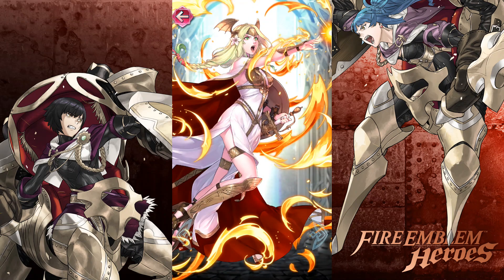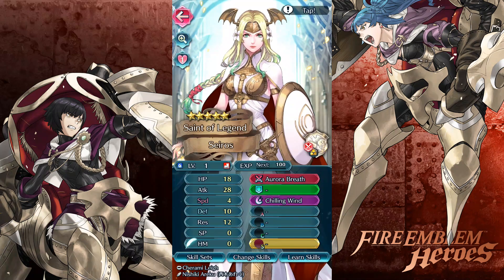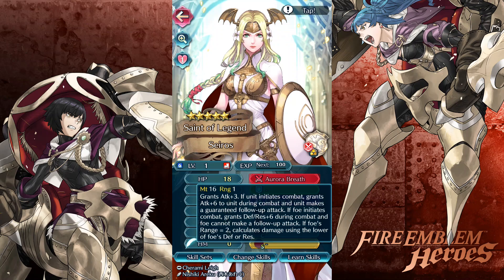Pretty neutral. It's interesting how whenever they have dragons they have them take on some dragon-like features during this section. So does she use her sword to attack? No, she uses her breath. If unit initiates combat grants attack plus 6 to unit during combat, and unit makes a guaranteed follow-up attack. If foe initiates combat - wow, that's broken! I kind of wish they made Naga more OP - like Naga should be the definition of OP. Naga's just one of those units that should be a cut above the rest, same with Sothis and many others like Duma, Mila.